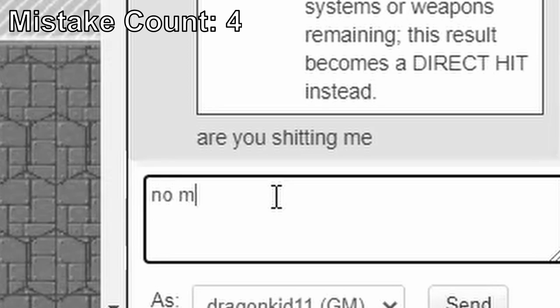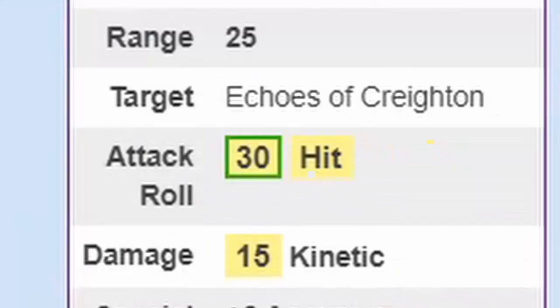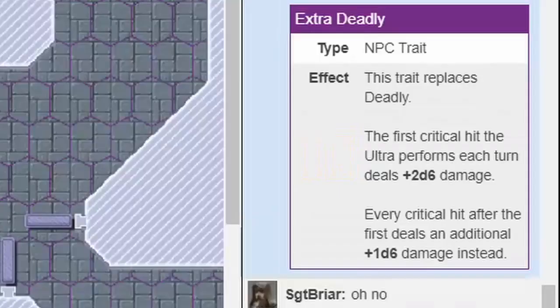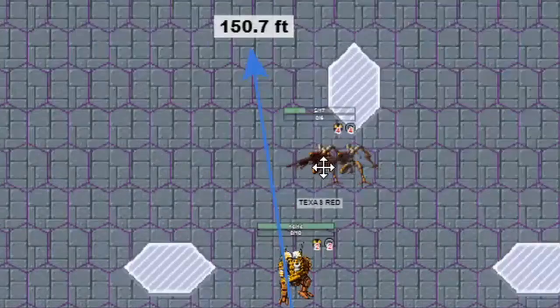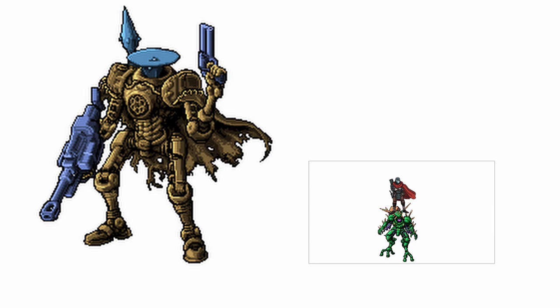Texas Red recovered from being nearly destroyed and shot Echoes for that attack, critting massively but only dealing a near-minimum amount of bonus damage. With Echoes behind the magnetic shield, this halved the damage to only nine. Then Texas Red ran the hell away.